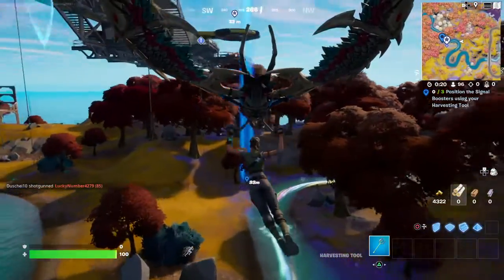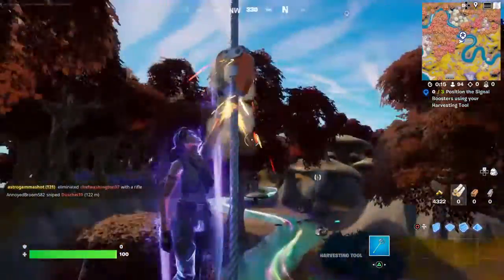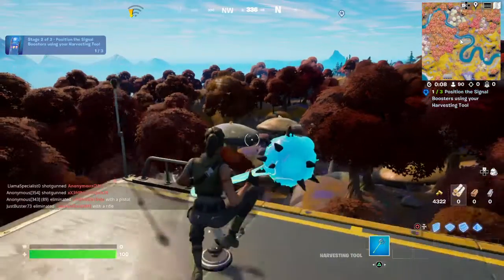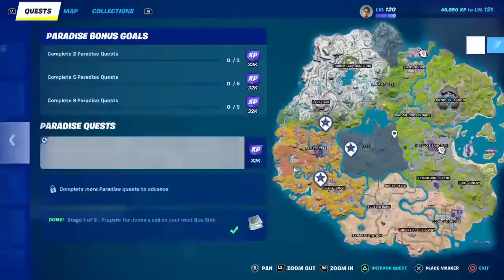Here's how to position the signal boosters using the harvesting tools. You want to drop on the map — it will be marked — and get up to this location. You'll have your signal booster right there, and you basically just need to whack it once with your harvesting tool. That's your first one, and there are four total but you only need to get three of them.